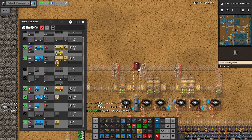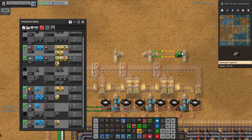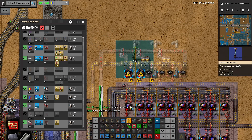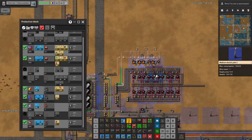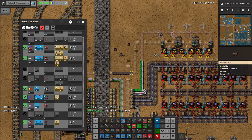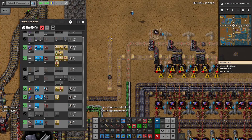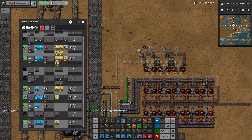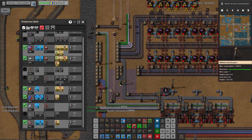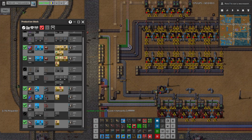One thing that's missing — we're actually missing naphtha. And we can get it easily. To do something on these lines, right? Inserters. And we need to power it — one, two, three — should probably be enough. Now we know that we are missing basically just naphtha here, which we can very easily get. And we'll just do something like this and we have naphtha being extracted from barrels.